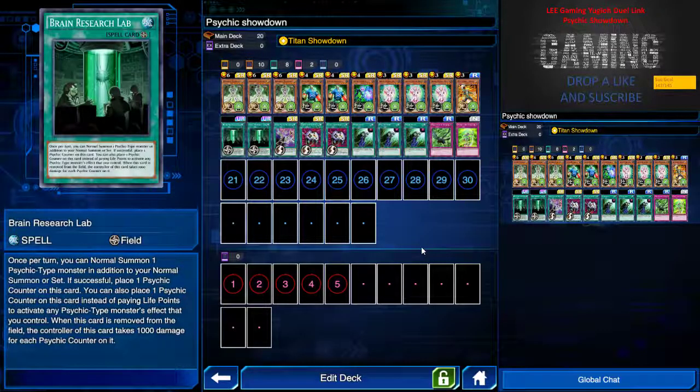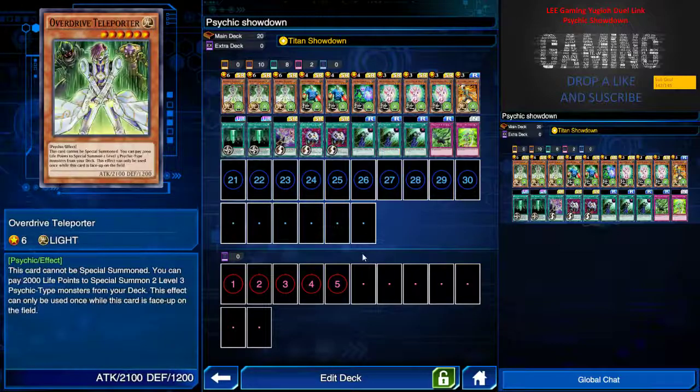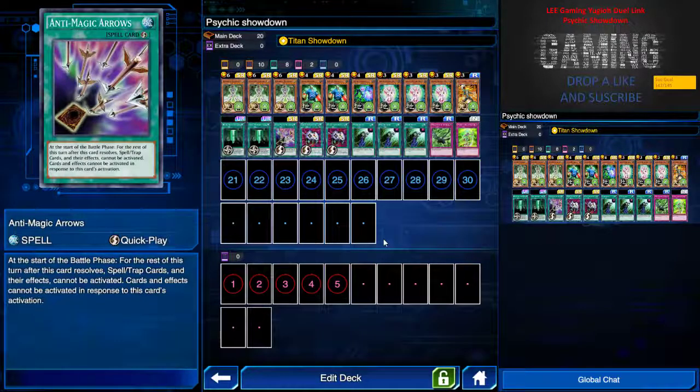Next we have the UR spell card Brain Research Lab. Once per turn I can normal summon one additional psychic-type monster on top of my normal summon or set, so you can essentially summon two monsters or tribute summon anyway. If successful with the double summon I place one psychic counter on this card. To activate monster effects I can remove one psychic counter from this card instead of paying life points. The downside is that if this card is destroyed and you have two or three counters on it, you take 1000 damage for each psychic counter. Overall this card is pretty OP for this type of deck.